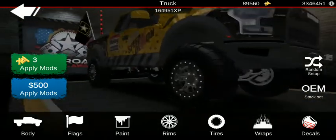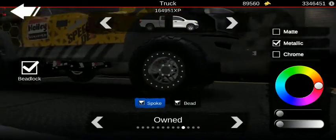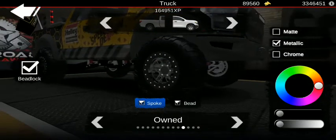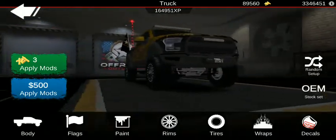You can see the rims we got — we got a beadlock in metallic black. Got that rim type and the beads are on. And the tires are those types.